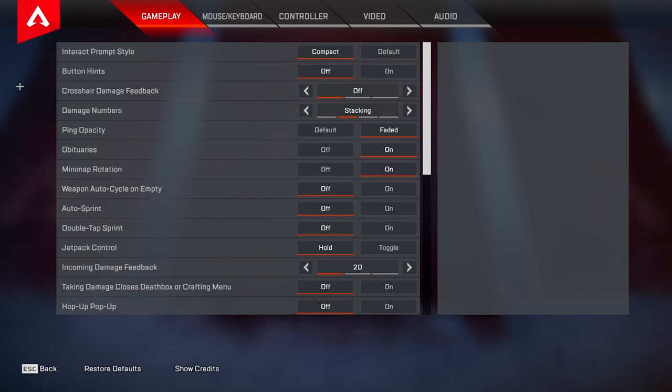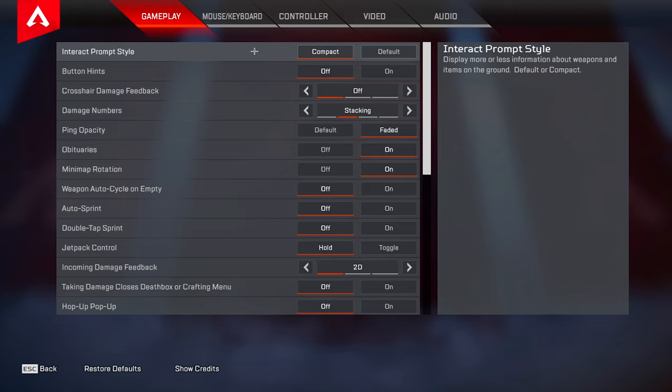So now that we're in game we're going to head over to our settings and the first thing we're going to talk about is our gameplay tab. For interact prompt style you want to keep this on compact — that's going to save you a little bit of screen space because there's not going to be large unnecessary descriptions on the items that you're picking up.